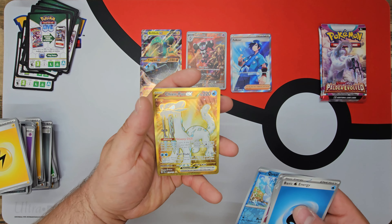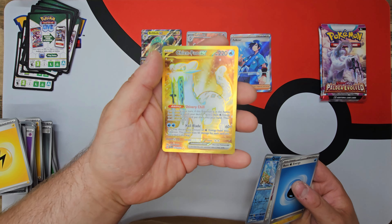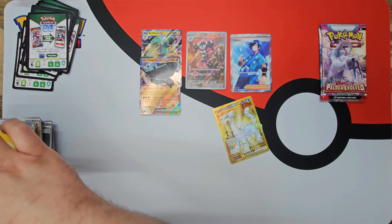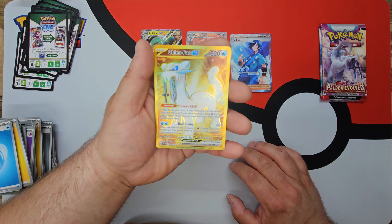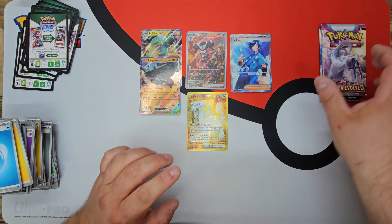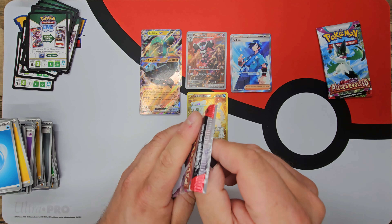Quaxly Reverse, and a Chien-Pao Ultra Rare — or Hyper Rare. Wow, wow, that is an insanely good pull, with a Weavile to end it off right there. Holy wow — we got the Chien-Pao in the previous video too. But a Hyper Rare right there, we're going to put that front and center. Absolutely gangster pull — pumped about that one.